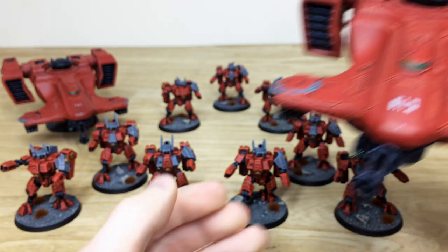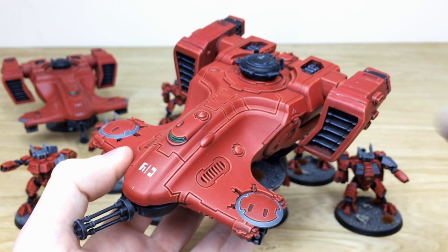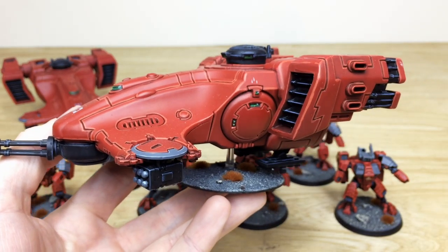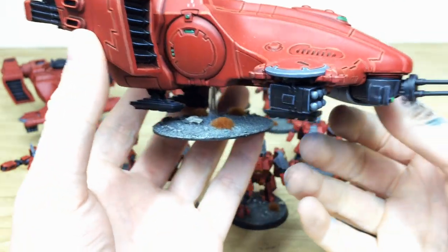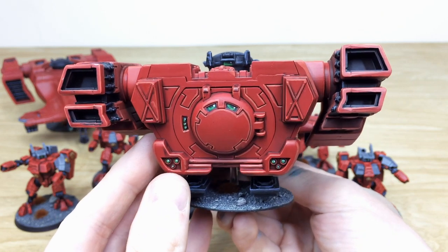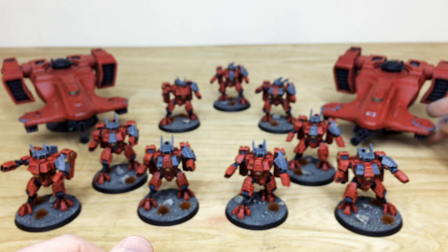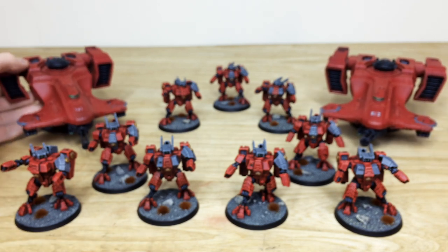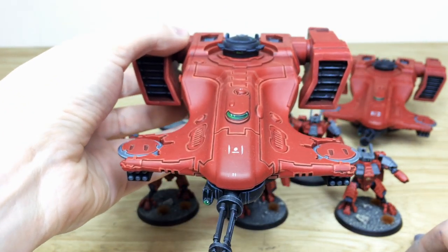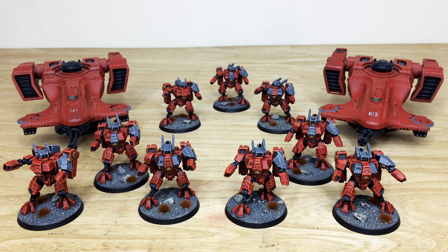Here are the two awesome Devilfish transports. The black cupola on the turret is a really nice addition, making it stand out alongside the green lenses. Really consistent edging on all armor panels, and all little lights, buttons, viewports, and screens are fully painted. Select weapons are painted black to stand out, and around the back all screens, dials, and lights are painted green to appear vibrant. Drones are separate so they can be removed. Both Devilfish share the same lovely attention to detail.